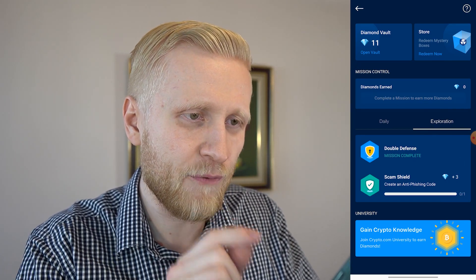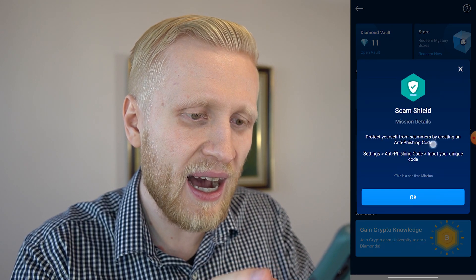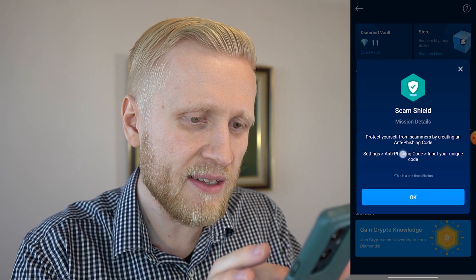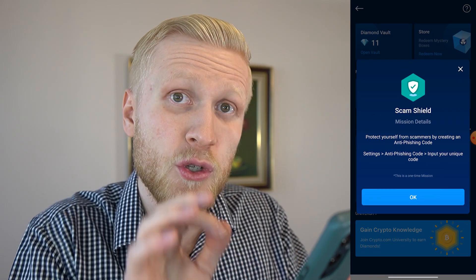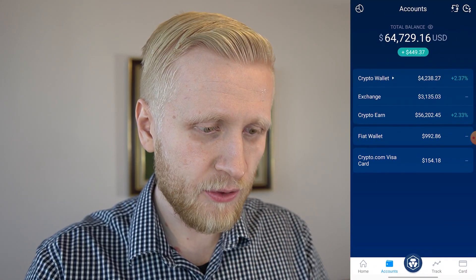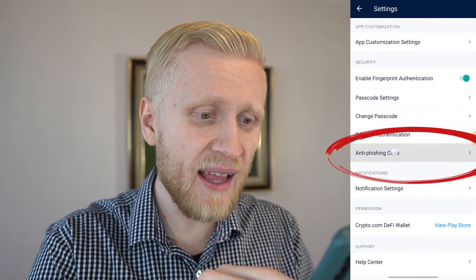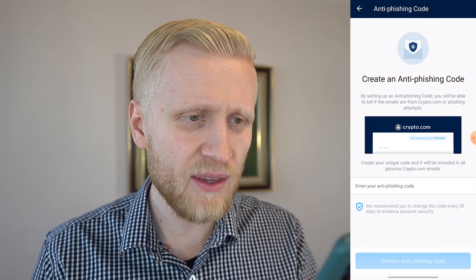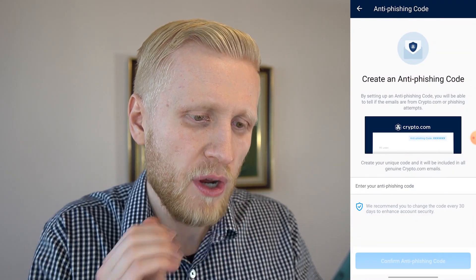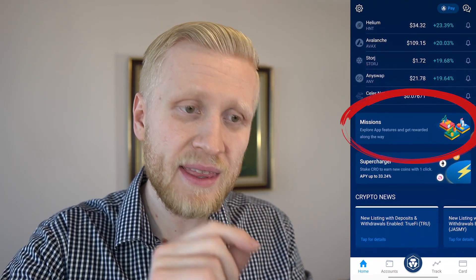I will actually do this in front of your eyes. When you enable scam shield and create an anti-phishing code to make your account more secure, you will get three diamonds for 100% free. The instructions say: go to Settings, anti-phishing code, and input your unique code. So I will click back, go to accounts, home, then click Settings, and click anti-phishing code. I have now added my anti-phishing code — it says the code should appear in all Crypto.com emails from now on.